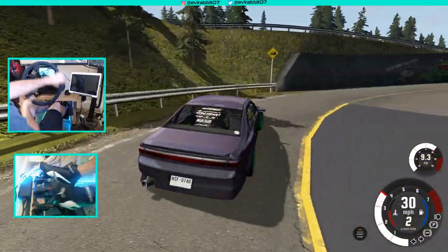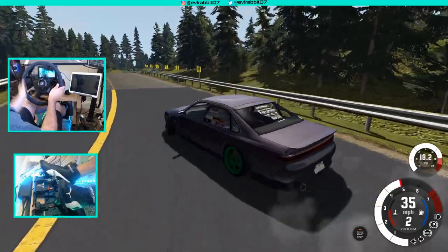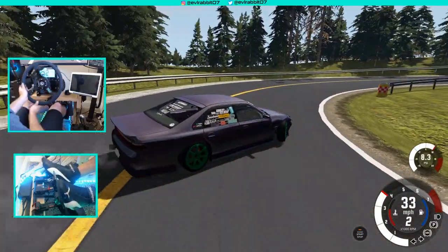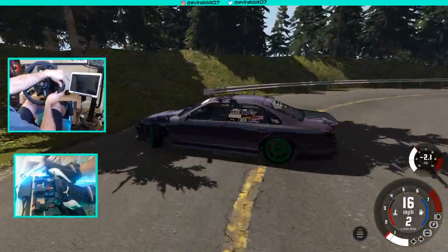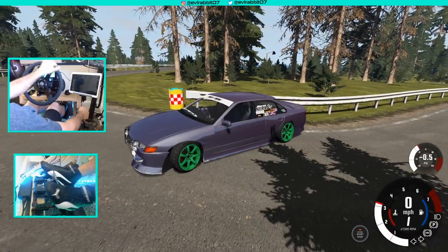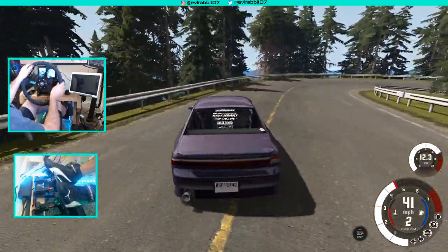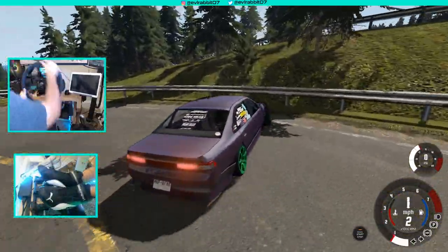For a first drift out here in BeamNG, definitely something to get used to — not an easy game to drift in by any means. Luckily we are on the track that I kind of know, the first track I drifted in Assetto Corsa and the first track I'm drifting in BeamNG. We're getting it now — we just ripped half our bumper off. We do have a headlight just flopping around. We're gonna go for a wall tap.